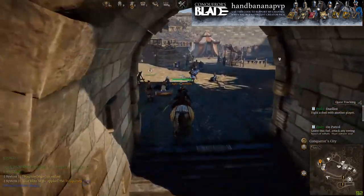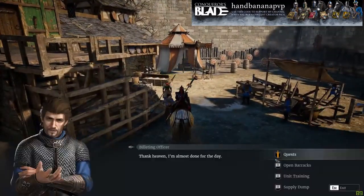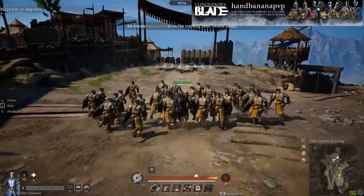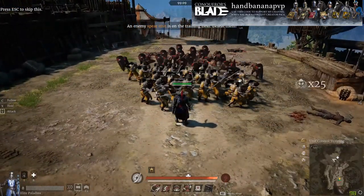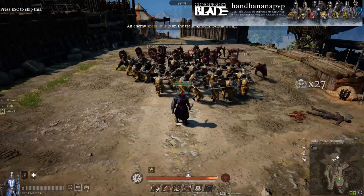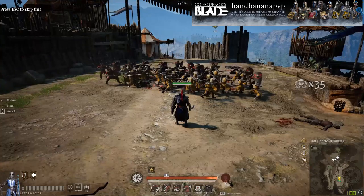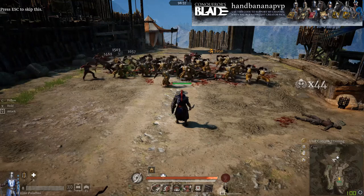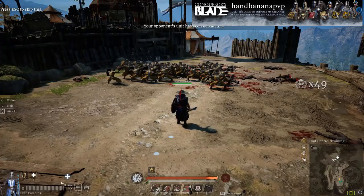Now we're going to get into the tips and tricks portion of the guide. We're going to go to the building officer and the unit training area, which you can find in your region's main city. We're going to start with the Paladin's regular attack — this is me just hitting V and letting them do what they want. In certain situations, this is actually better if there's a lot going on and a lot of enemies, because when you XV them, they drop their block and can take a lot of unnecessary damage. If you just hit V with them, the unit takes a while to die but your unit also doesn't take a lot of damage, so you kind of get to judge for yourself which one to use in certain situations.